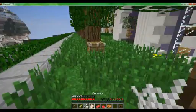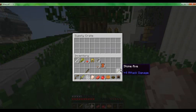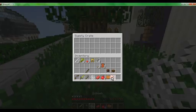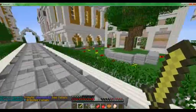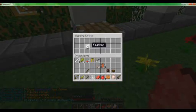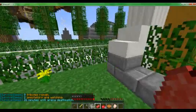A cobblestone sword is always better than a fishing rod. I'll put the golden helmet on because it is just better — even though it's gold, it's better. And a stone axe is nice. I always pick and choose what goes on my hotbar — usually weapons and food is all that I put there.